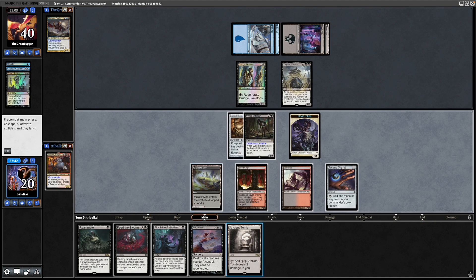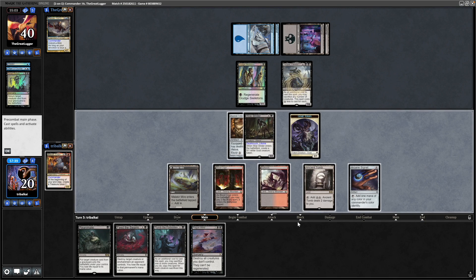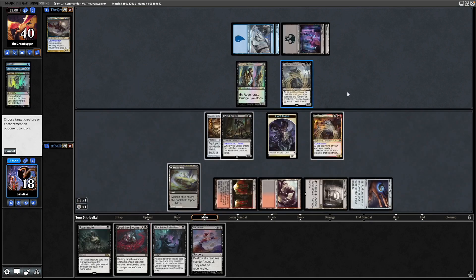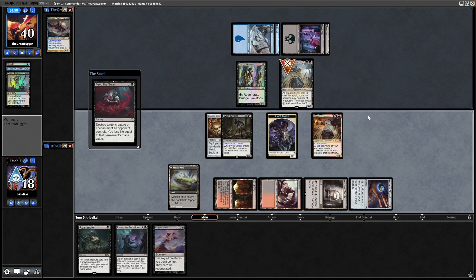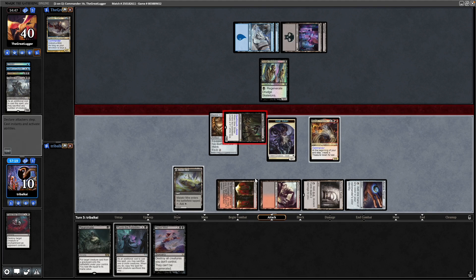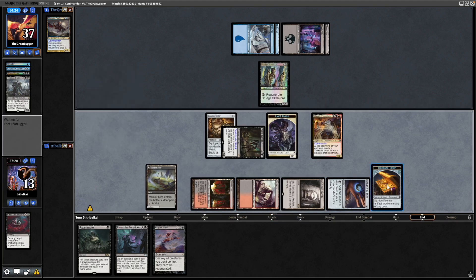Ancient Tomb. We're going to be making use of Basilisk Collar this game, I think. So in comes Mahadi, followed by Feed the Swarm, which is going to lose us eight life. And then we can gain some more life from the Woe Strider, making a treasure token at the end of the turn because one of our opponent's creatures did die.